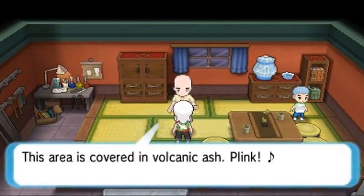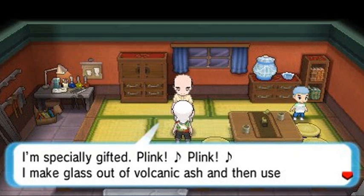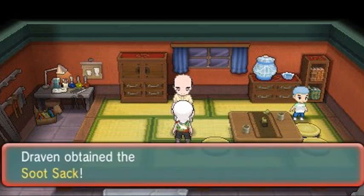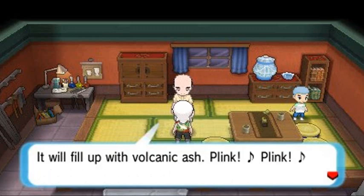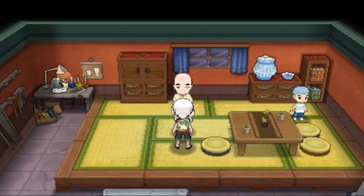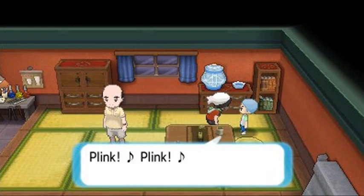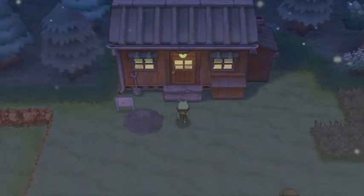Once you go inside here you talk to this guy and he says 'This area is covered in volcanic ash — I make glass out of volcano ash and use it to make items. Go collect ash with this.' We get a Soot Sack. We'll have to collect ashes to make different kinds of flutes. It's different from the original Pokemon Ruby, Sapphire, and Emerald where you could easily get ashes by walking through grass. Now you have to go through big piles of ash to get a flute — they made it a lot harder.